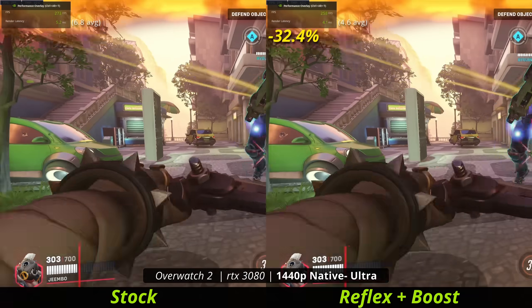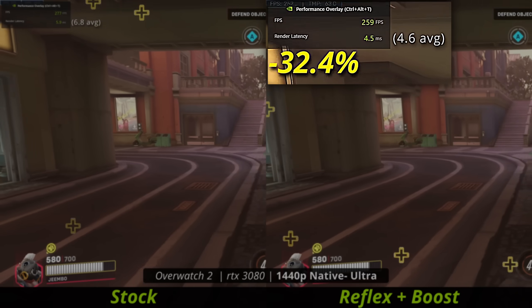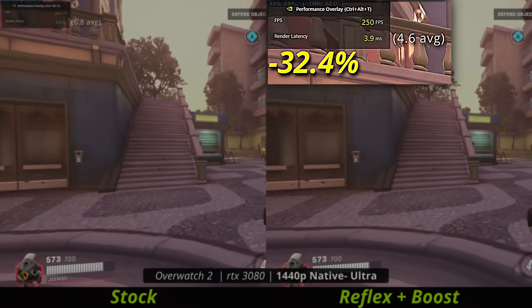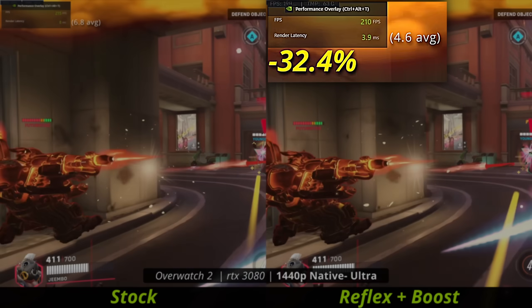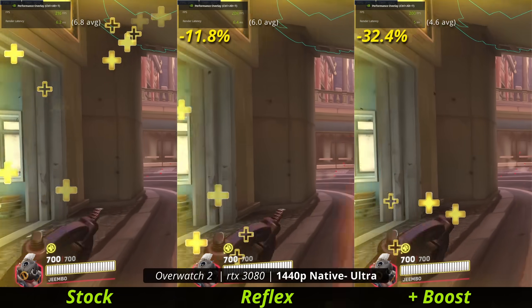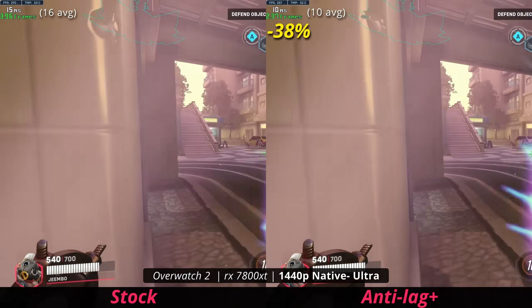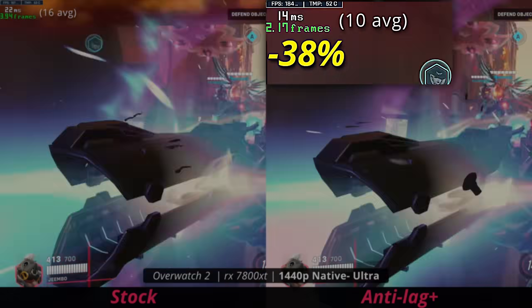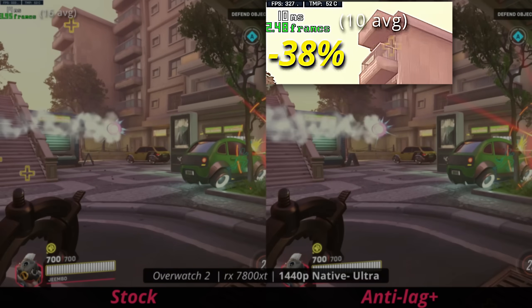In Overwatch 2, according to NVIDIA's overlay, we're getting about a 32% latency reduction with Reflex plus Boost. The average latency was calculated from five different random points in the clip. Without the Boost, Reflex didn't give as much of an advantage. Compared to AMD's Anti-Lag Plus, which achieved minus 38% latency reduction — it actually beat out NVIDIA's result in this case.